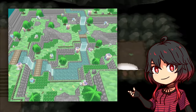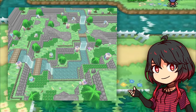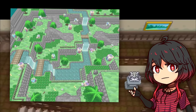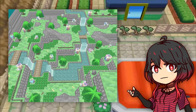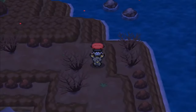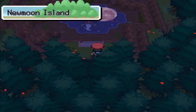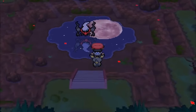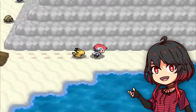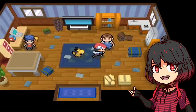A few days ago he also showed a screenshot of Area Zero from Pokemon Scarlet and Violet with the style of the fifth generation, though we don't know if he will include this area in the game. Not only has he added new legendary Pokemon events, but he has also improved others like Darkrai's, whose island is now much more impressive visually with that reflection of the moon in the water. I could highlight many things about this project but the best thing you can do is to follow it yourselves.